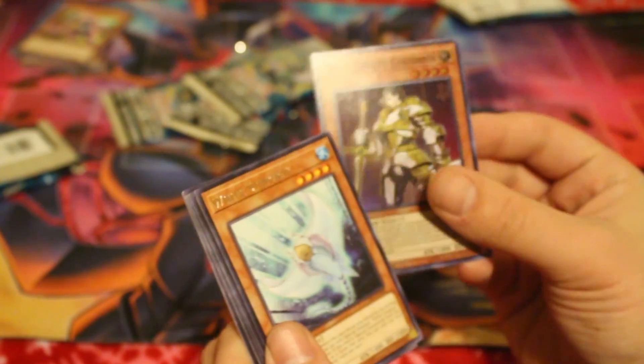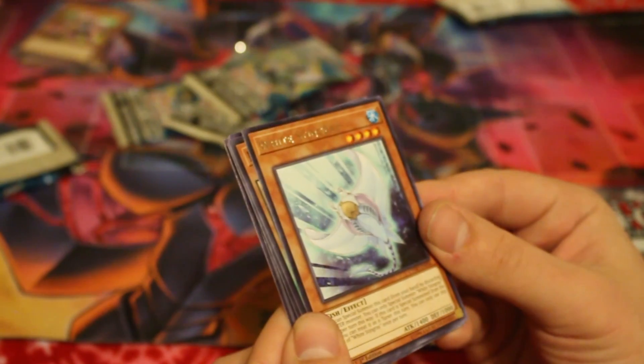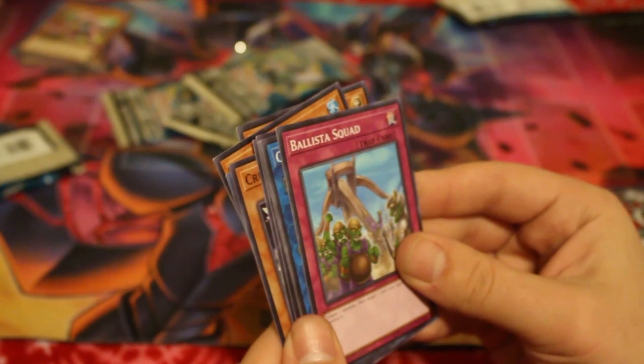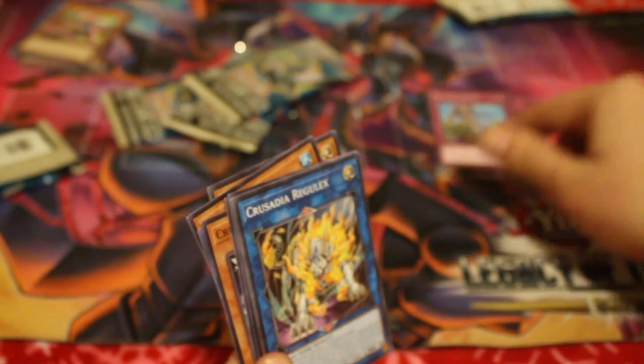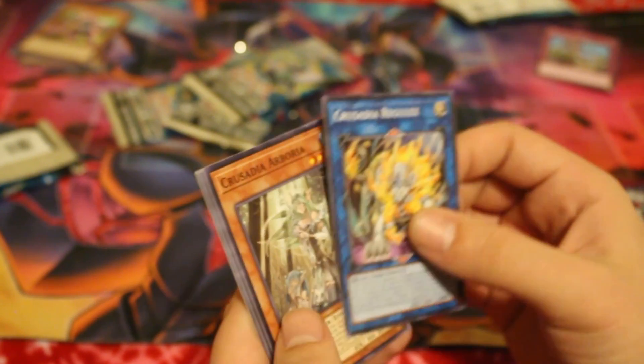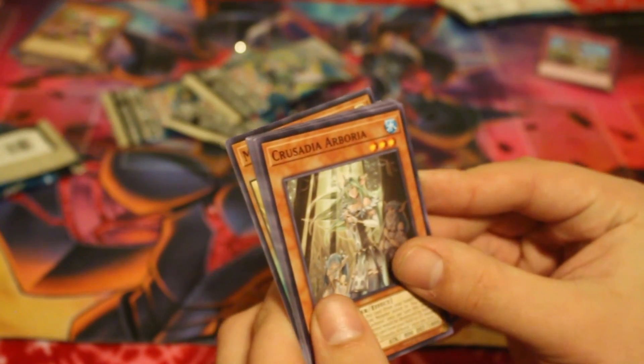For the rare we got a White Stingray. We also got a Metaphys Decoy Dragon, a Ballista Squad — I've been looking for one of those, so I'll put that in the pile I actually want to hold on to. And then Crusadia Regulix and Crusadia Arborea. Not bad for the second pack.